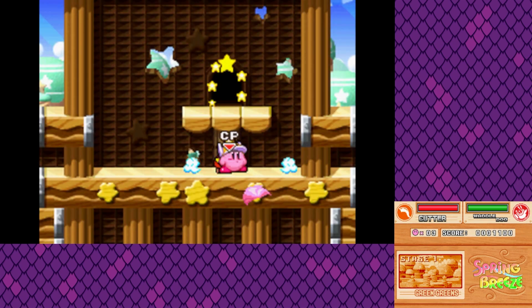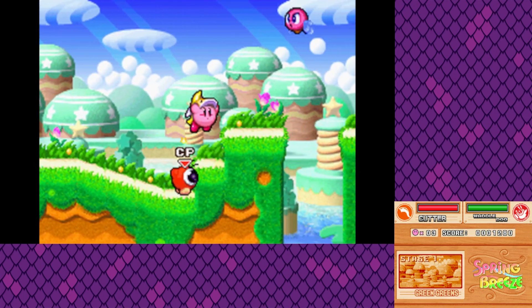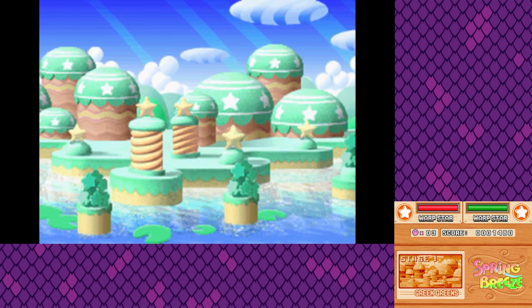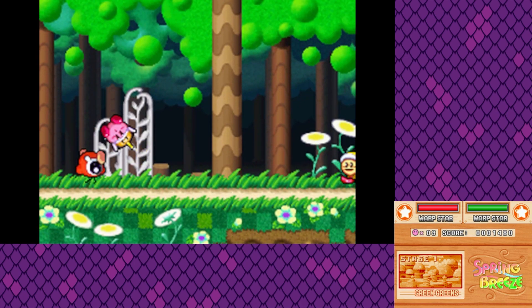Just be careful, as sometimes they can get in the way. Every copy ability has a different and unique variation to it, so pick the one that fits right for you. There are plenty of different abilities in this game — some that we didn't get to see in Forgotten Land, but I'm so happy to get them back.